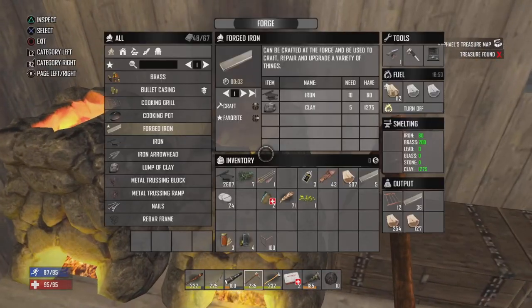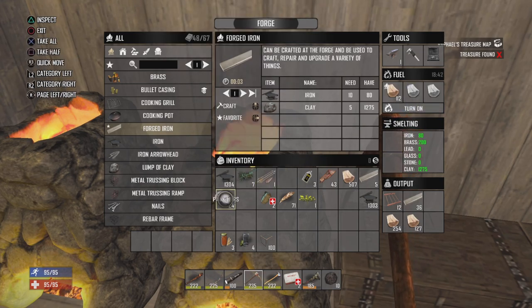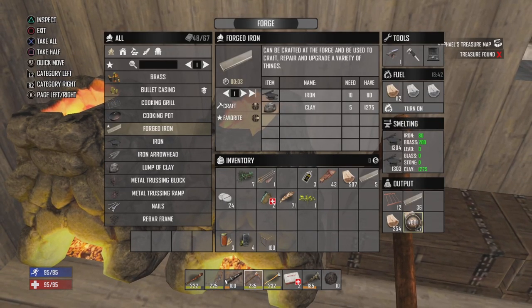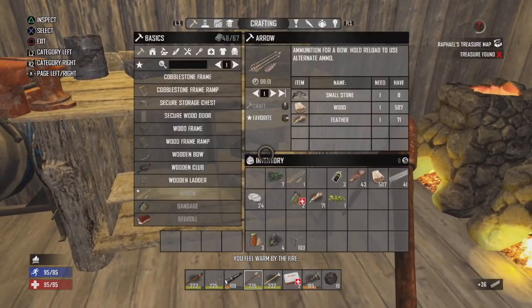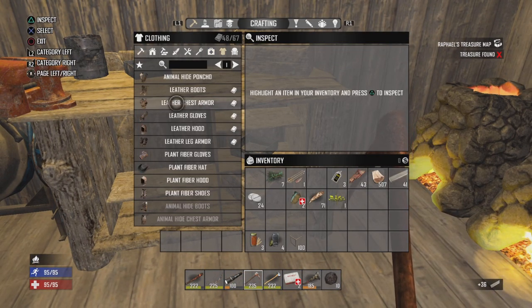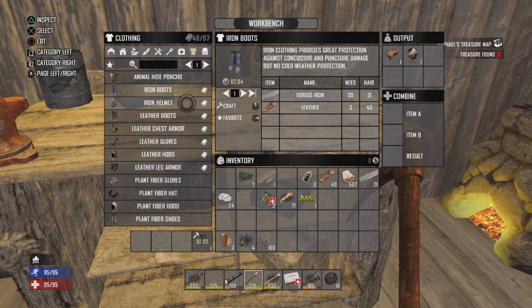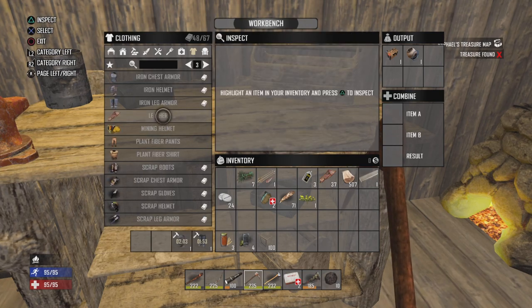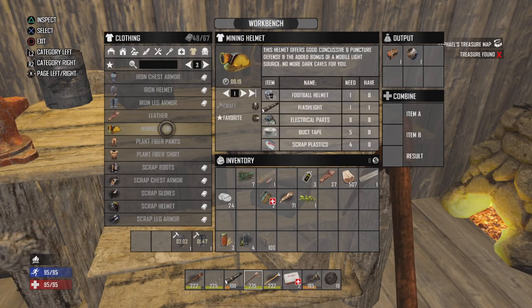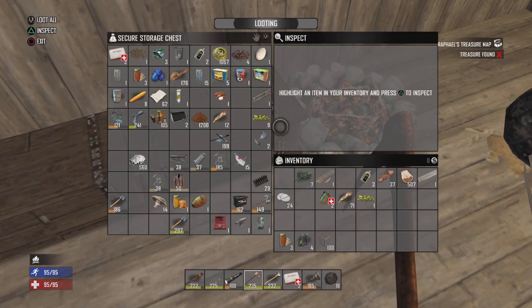Nice little head-splosion there. Scrap that down — I did have some short iron pipes to get on the scrap. I did use the old pickaxe to repair this level 235 up to basically brand new. Let's just check to see if this is all forged up — yep. I like to just keep it even with the melting time, so throw that all in and then we can start pumping iron into the forge to get to that iron armor we need.